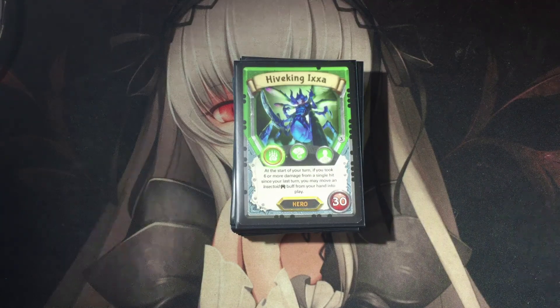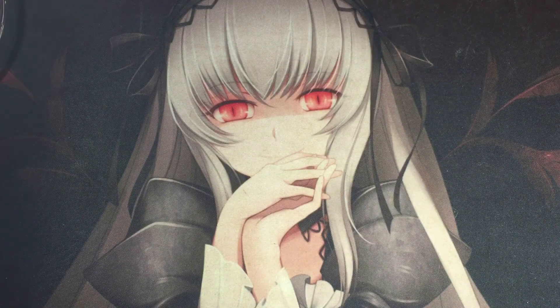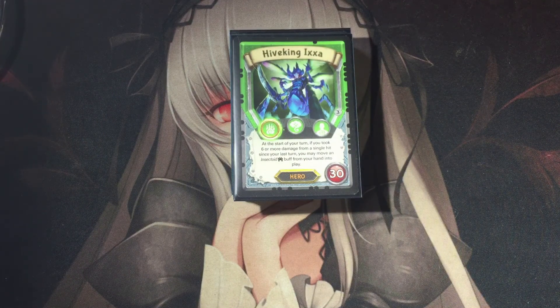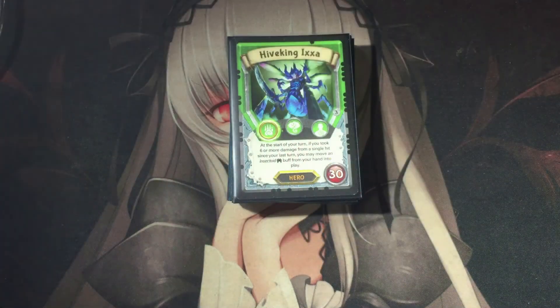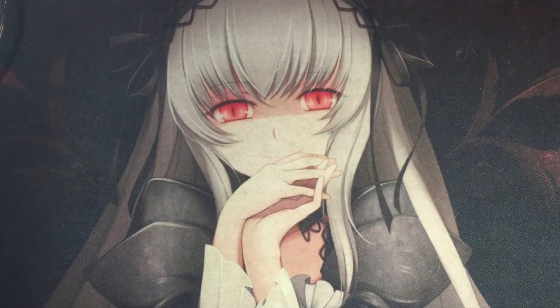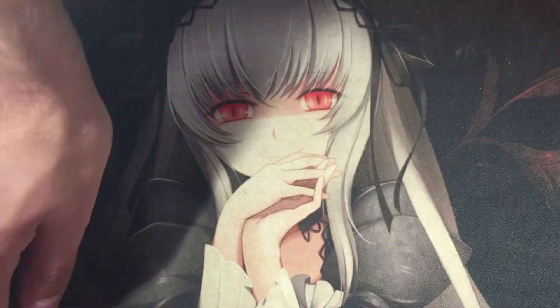This is my Hive King deck I've been using for a couple of weeks and it's actually really enjoyable — the insects are quite strong. The Hive King's ability is: at the start of your turn, if you took six or more damage from a single hit since your last turn, you may move an insectoid buff from your hand into play. So if you get hit for six or seven on your opponent's turn, you can play an insect buff from your hand. Most of the time I don't get the effect off, but it still stops them from hitting me for a lot of damage at once.